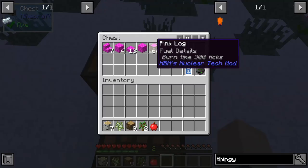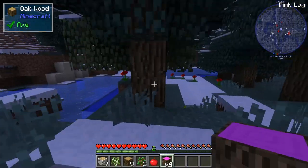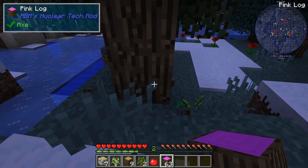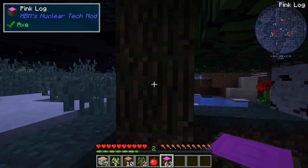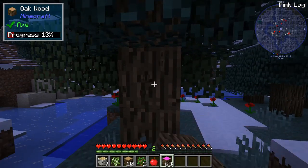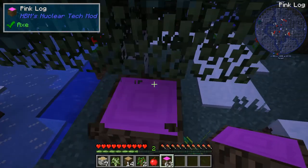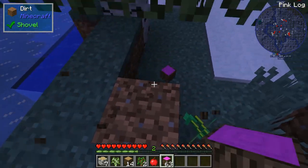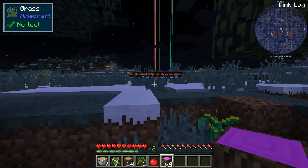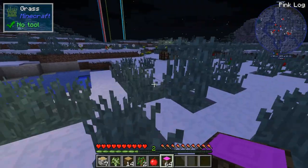It looks really cool though, and it blends in with normal oak — that's usually where it spawns. If you don't have Not Enough Items, you ain't gonna know what it is. Or if you're just mining normally, you ain't gonna notice this because you're not mining that particular block. Anyway, that's it for this video — I hope you guys enjoyed it. I really like the pink color of this, honestly.